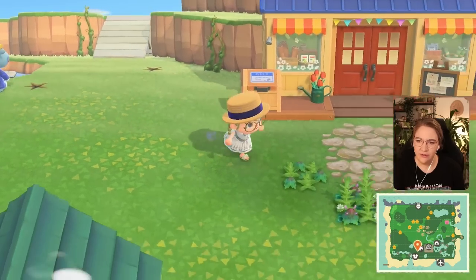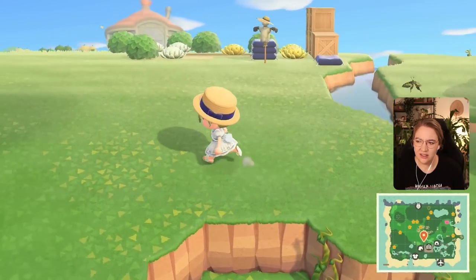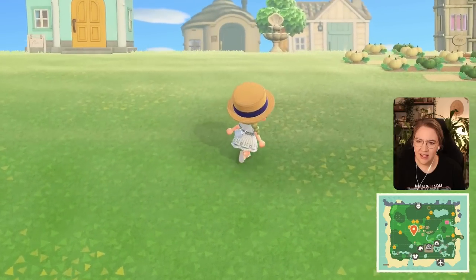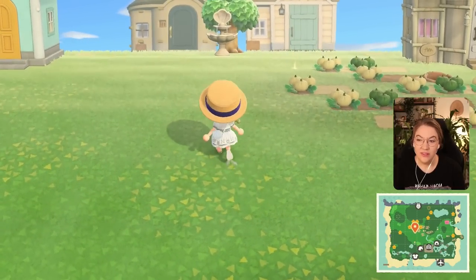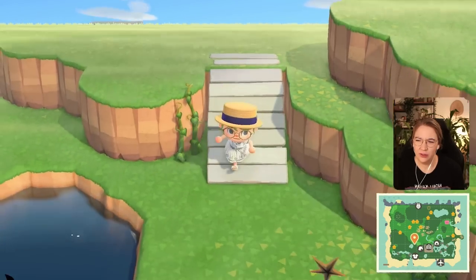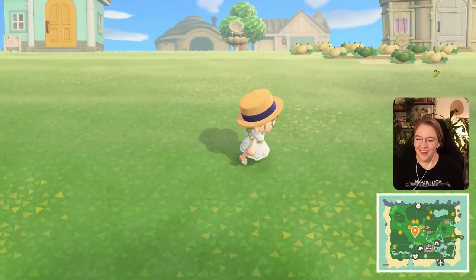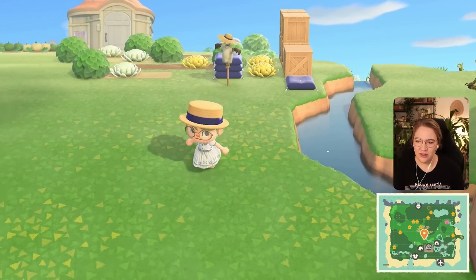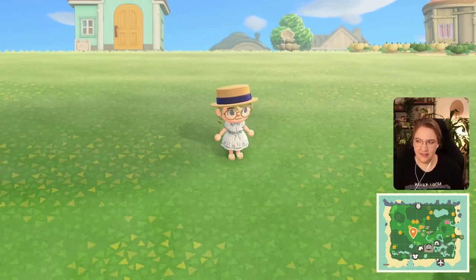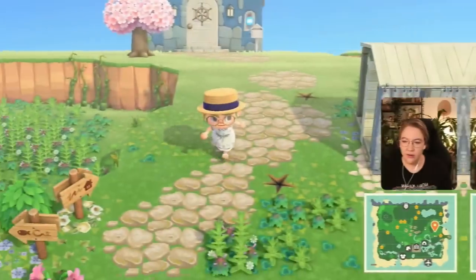Maybe we should switch up the pumpkins and the potatoes since we'll have more space here now. We'll get Alice's house moved and go from there. I also wanted to check this incline coming from Nook's Cranny - I was thinking about closing off this entire section. I also had the idea of having a diagonal bridge here for a better lookout for the neighborhood, but that won't let us go higher up.